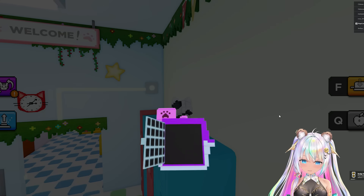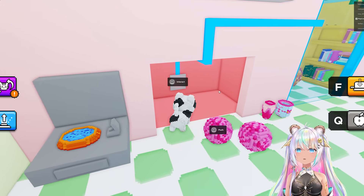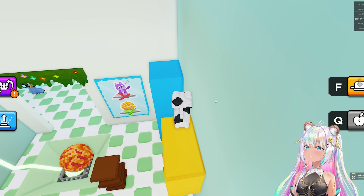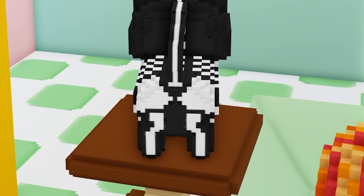Push that out of the way. There we go. Patches, come on out. Marshmallow. Badger. Push the button. The skelly cat is so cute. It's adorable. Look at its little bone butt.